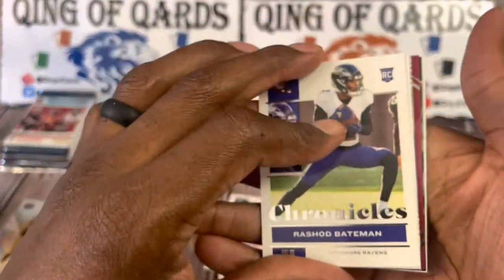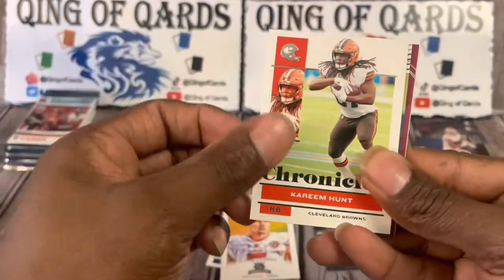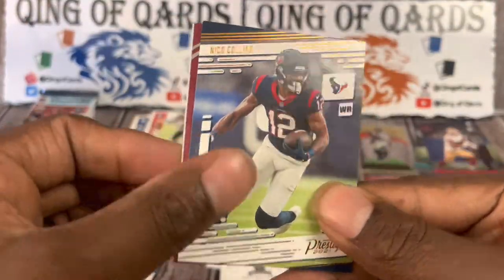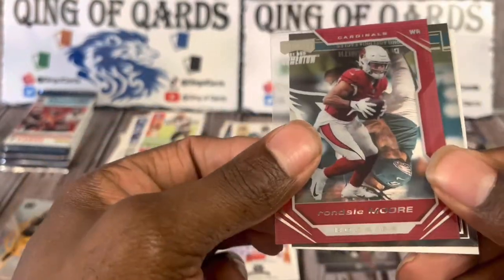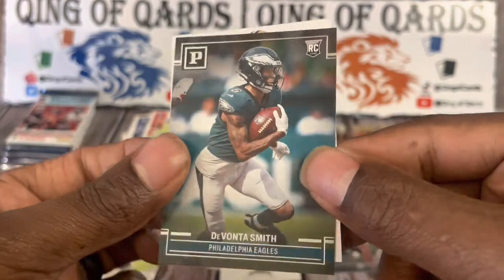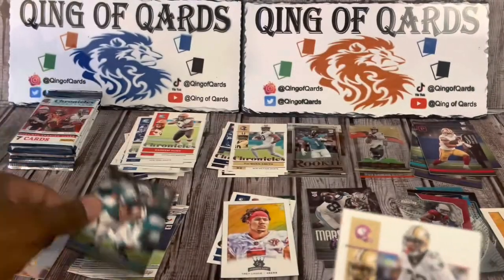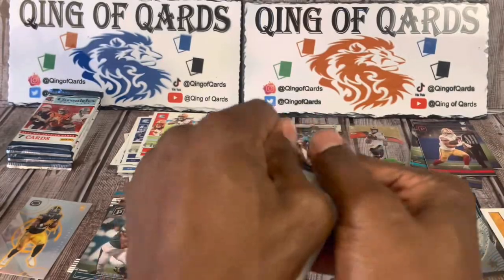I would really love to get another Panini Black and have it be a quarterback — that'd be dope. Rashad Bateman, Saquon Barkley — boo — Kareem Hunt. We got Nico Collins Prestige, Playoff Momentum of Rondale Moore, DeVonta Smith — boo — Panini, and we're going to finish it off with Marshawn Lattimore. That's pink. Pack number three from the second blaster box.